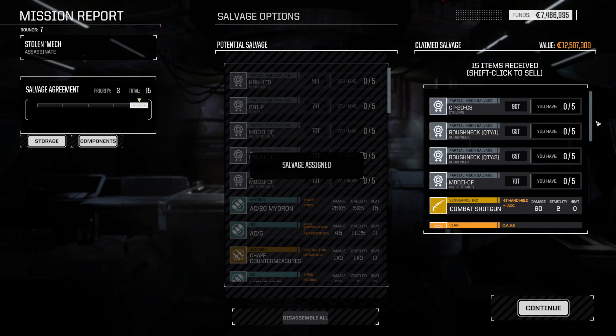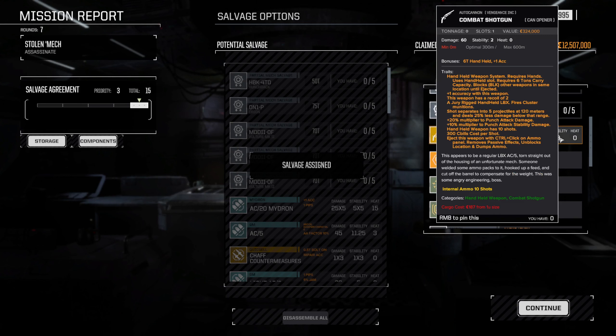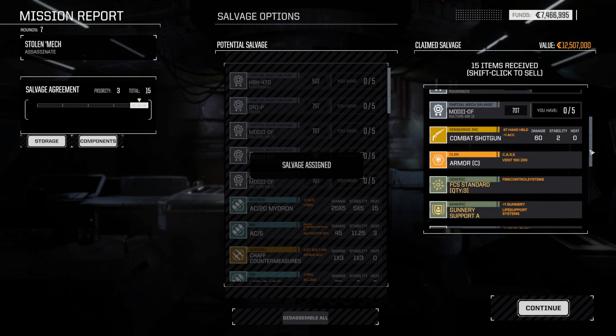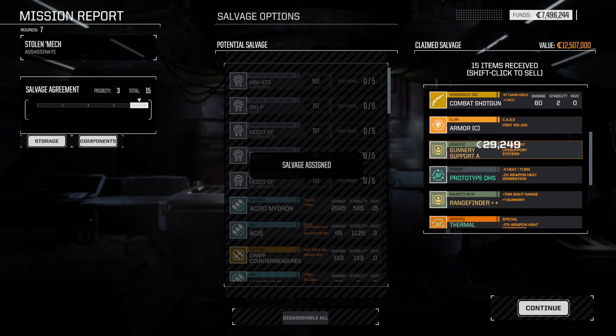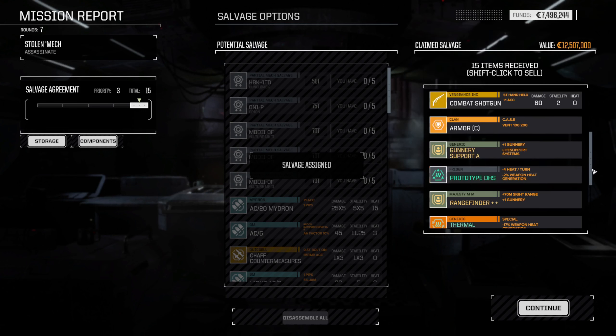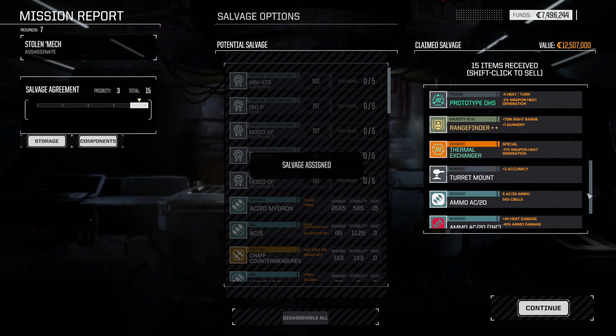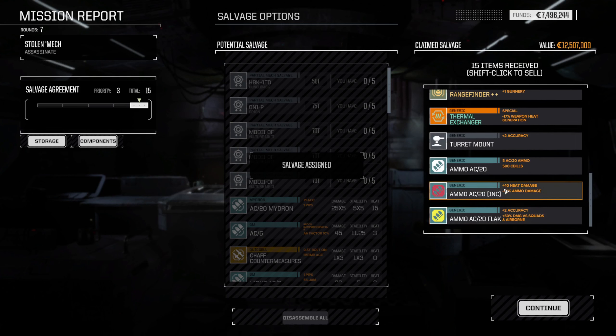What do we get? Cyclops part four, Roughneck parts, Vulture part, combat shotgun — we'll keep that. Clan armor standard, gunnery support A prototype, double heat sink. Rangefinder plus plus — got that. Thermal exchanger, turret mount, and some AC20 ammo, AC20 incendiary and flak. Very nice actually — not a bad haul!